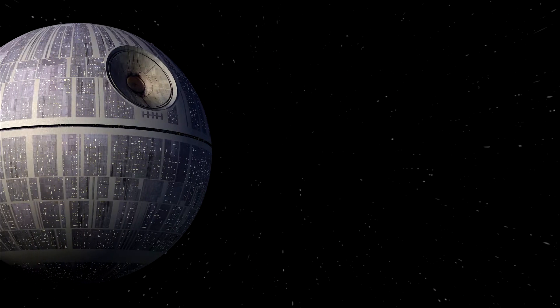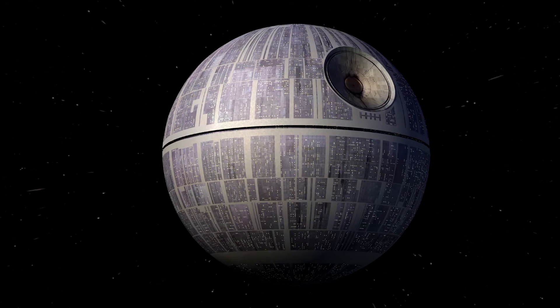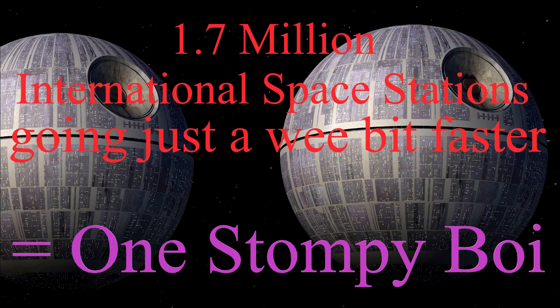If you were to take the International Space Station, currently falling around the Earth at 7.66 kilometers per second, weighing in at a little under 420,000 kilograms, and increase its velocity by just 1 kilometer per second over a second, you'd only need to copy it 1.7 million times to reach the same amount of force.